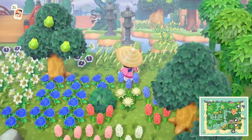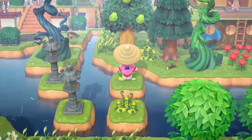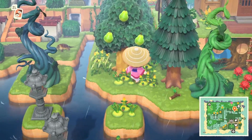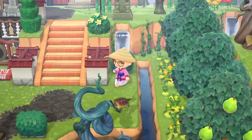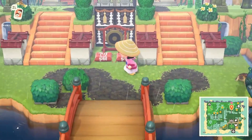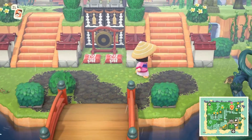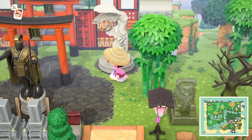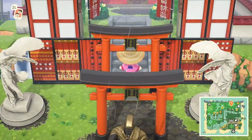And then we have all these stepping stones, which are so fun to hop across. There's a little friend there — oh this is cute. I only recently found this zen wall in the game and I think it's so nice. Oh wow, look at this — it's all so grand!